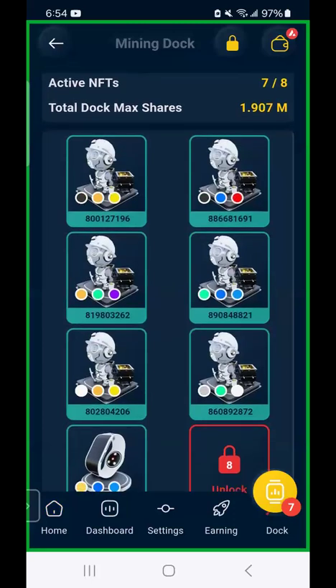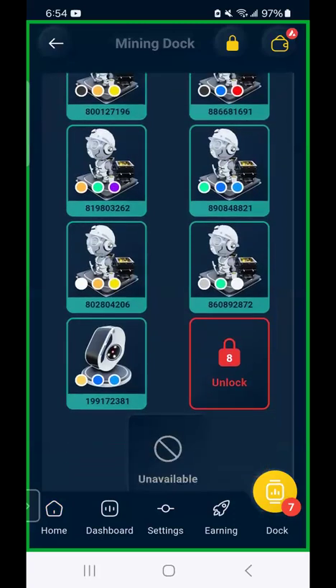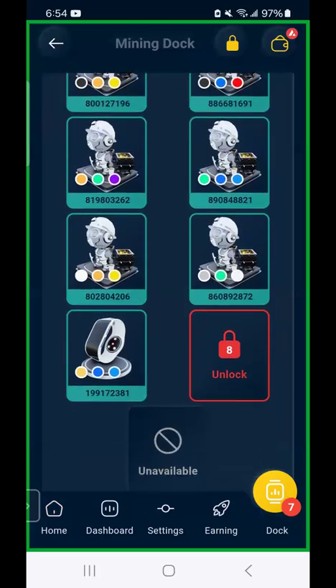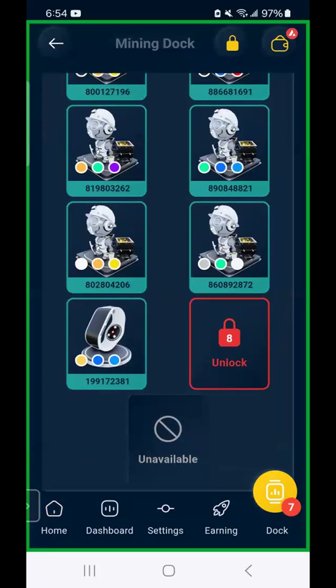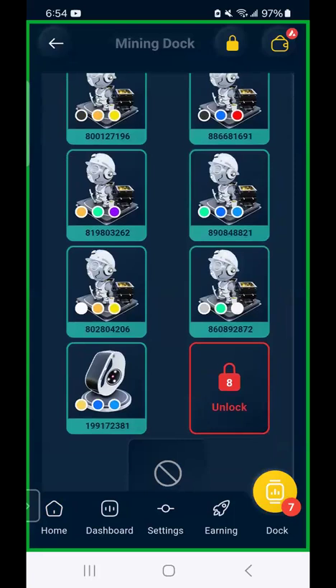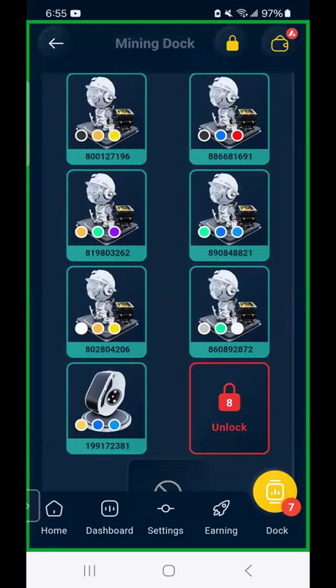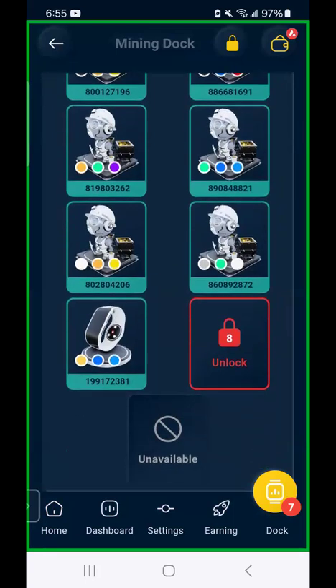I've been taking all the profits and buying more miners. I now have six Lineys and I've upgraded one Liney to a Primary. The one at the bottom is a Primary, and I have one unlocked dock slot. There are now eight dock slots that can be upgraded up to five times — the maximum is an Omega miner at 400%. Imagine what eight Omega miners would do on a maxed-out day of 20,000 steps — probably close to two to four hundred dollars.